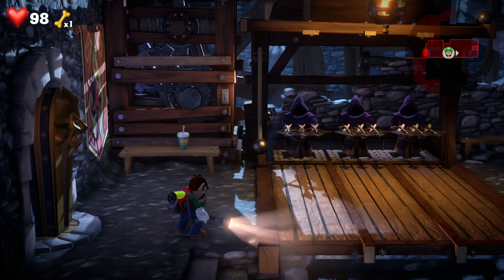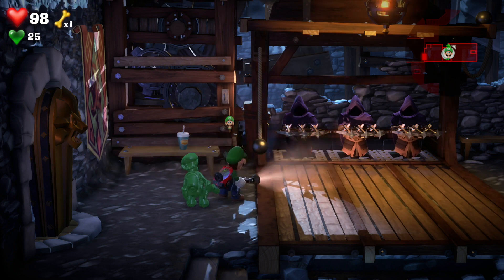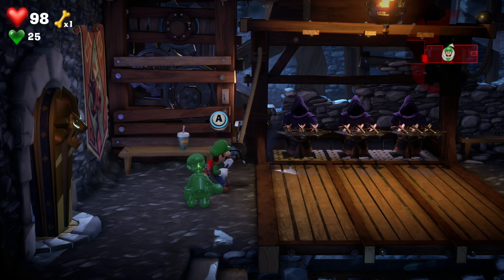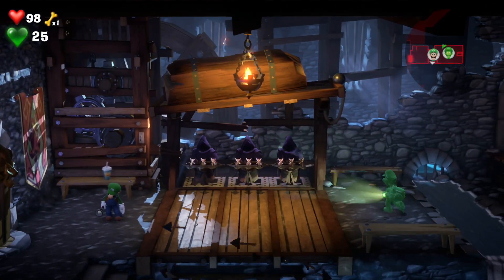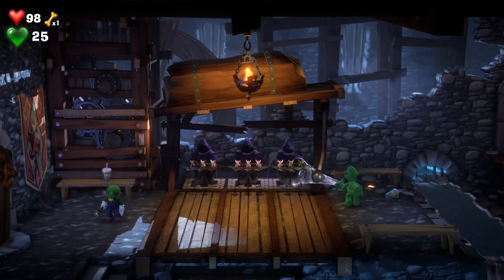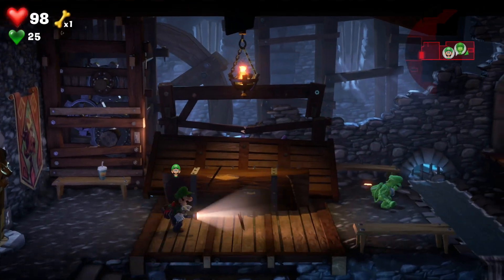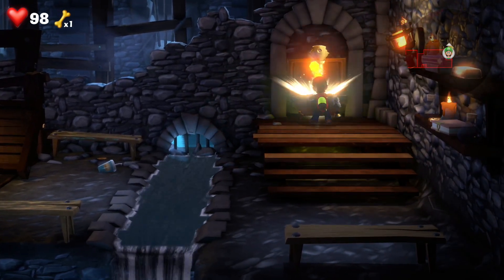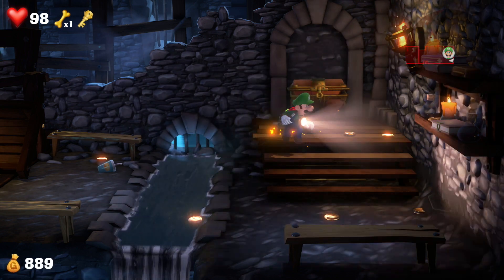Now there are some hooded guys shooting arrows. Use Luigi first to hoover up this side's pulley system and the roof above them starts to collapse. Change to Gooigi — on the other side there's another pulley, hoover it, and boom, the coast is clear for Luigi. He can walk through water since Gooigi's weakness is water. We pick up a key and loads of money.